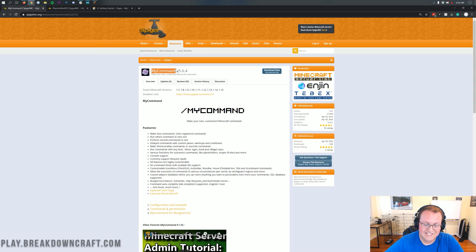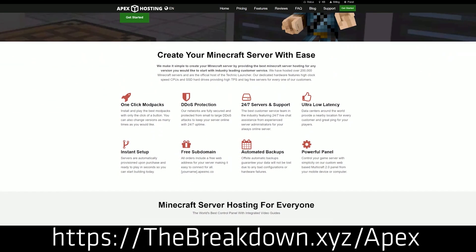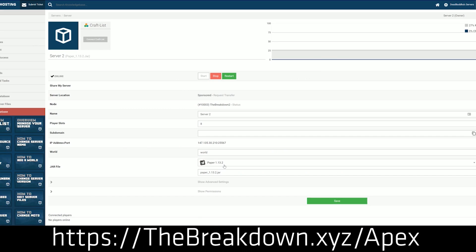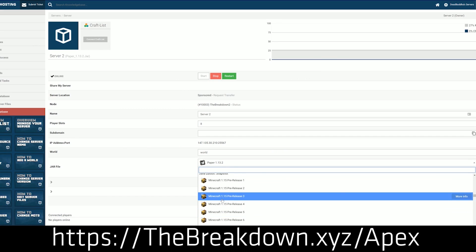Before we get into that, we have a message from our sponsor, which is Apex Minecraft Hosting. Check out Apex — the first link down below — thebreakdown.xyz/apex for an incredible Minecraft server. You can get a dedicated Minecraft server you and your friends will love and enjoy. We actually love and use Apex so much that we have our own server hosted at BreakdownCraft.com on them. So if you're looking for a great server or to start a public server, check out Apex Minecraft Hosting.